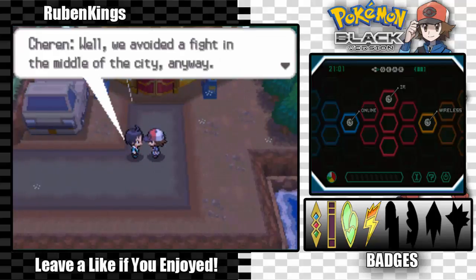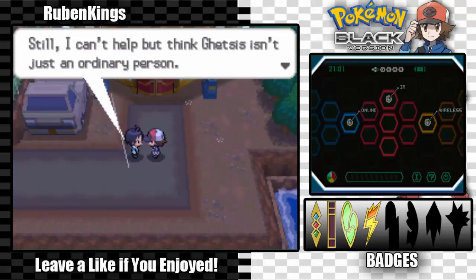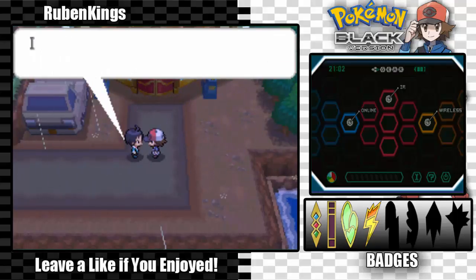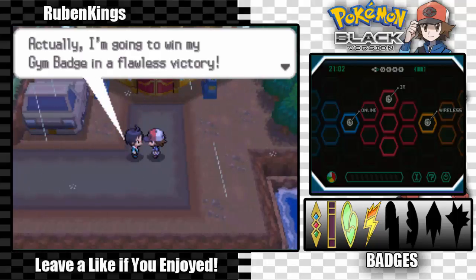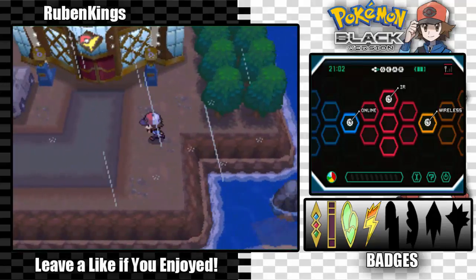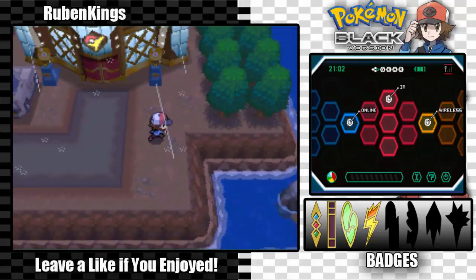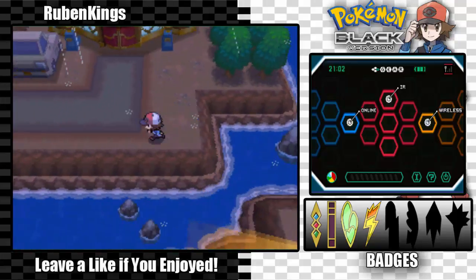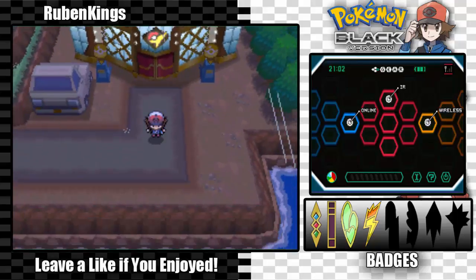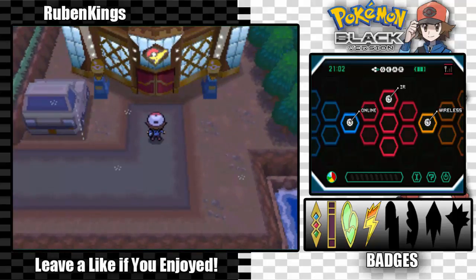Team Plasma leaves. Clay then challenges us to a Pokémon battle — don't keep him waiting! We waited long enough to fight in the middle of the city. Shiren says she doesn't want to lose to Clay and is off to make her Pokémon stronger for a flawless victory at the Gym. On that note, I'm going to end the episode here. Next time on Pokémon Black we are going to challenge the Driftveil Gym — see you guys next time, peace!